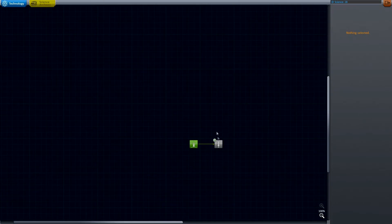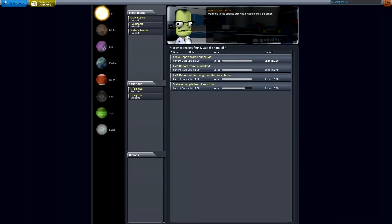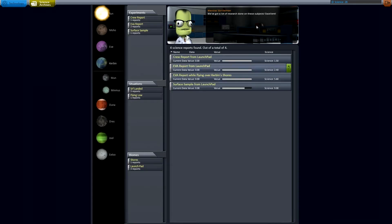Now what we can do is go here — this is the R&D building. If you've played before you know how this works basically. It's a tech tree and you build out this way. What's new is the science archives button, which basically shows you what science you've done and how much value is left. I don't have any on the Sun or Eve or Gilly, but I do have some on Kerbin, as you can see here. And here's Werner von Kerbin, grinning.